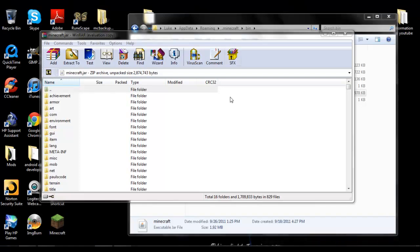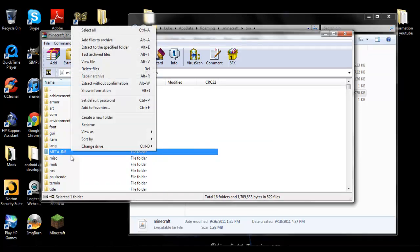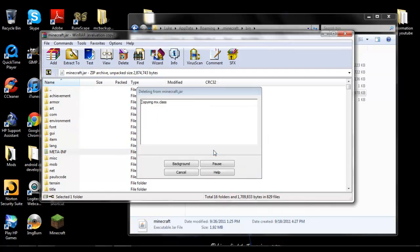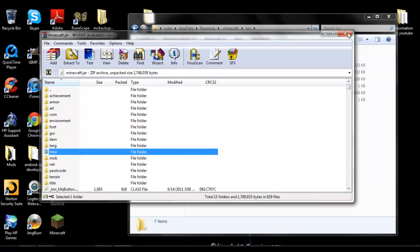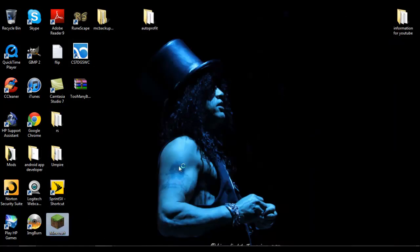What I almost forgot to tell you is: after you've copied your folders over, scroll down to where it says META-INF, right click, delete files, yes. Then we're going to close out of WinRAR and close our Minecraft folder.